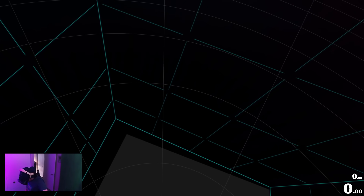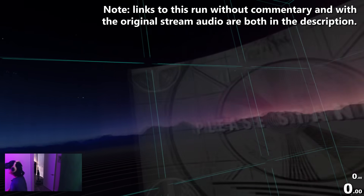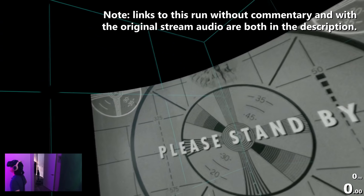Hey everyone, my name's Tomatoanus, also known as the speedrunning equivalent of a horse girl, and this is an Any% speedrun of Fallout 4 VR. Typical Any% rules apply where glitches are allowed, but things like loading premade saves and using console commands are not.